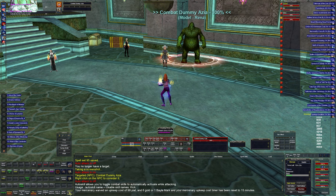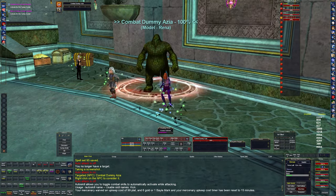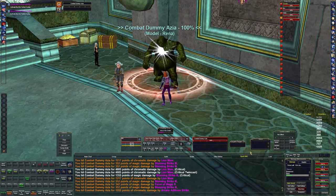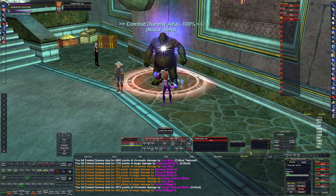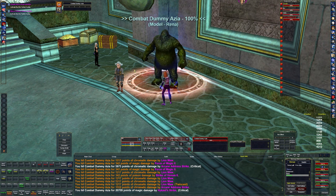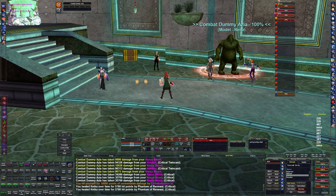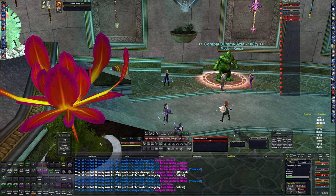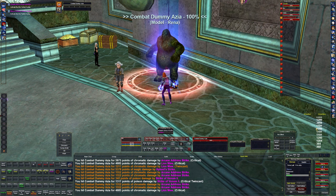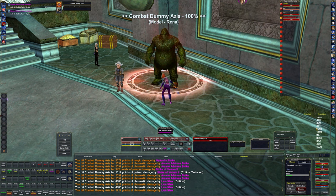I use a DPS mercenary on the bard. Pretty much I just turn on attack unless I have to mez. We also have Talisman of the Lion from the shaman, which is the proc buff shamans give. You can see how many procs this class has going — it's just a near-constant stream of proc hits showing how much damage she's doing.